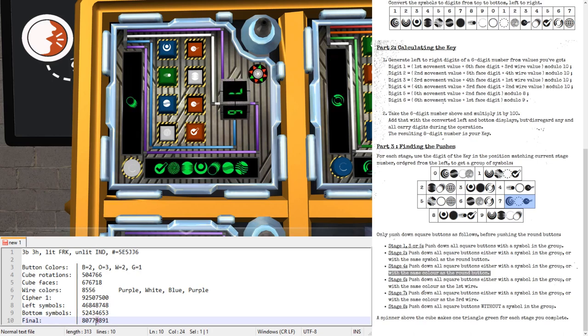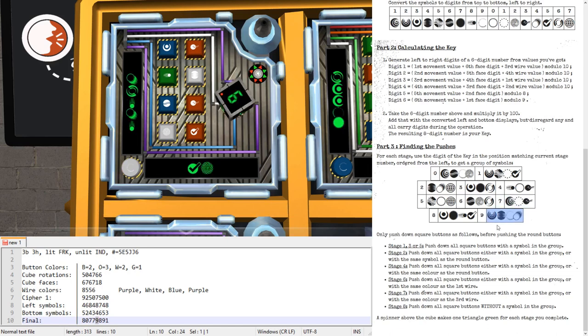Stage five has digit nine — that group includes Russian doll, Squeeze, Charlie, and Meteor. We don't have a Russian doll; we do have a squeeze — press it; no Charlie on square buttons; no meteor either. Remember, fireball is not the same as meteor.